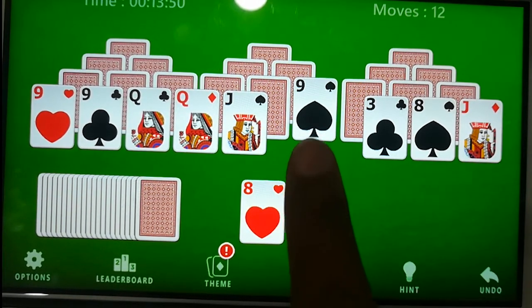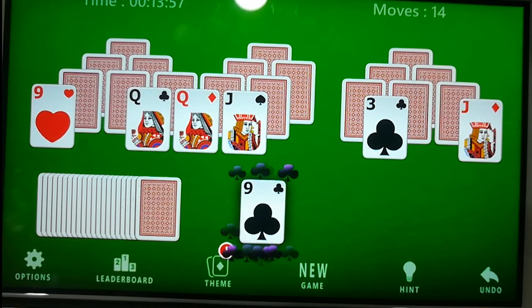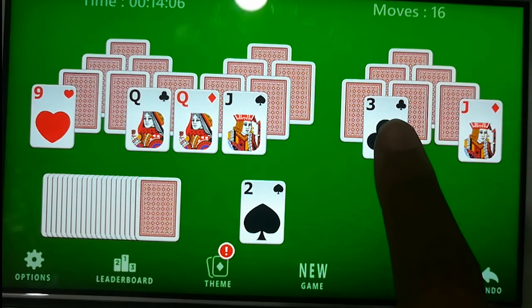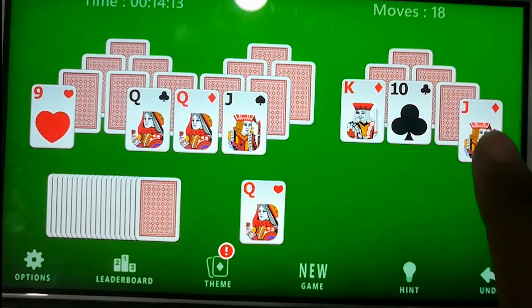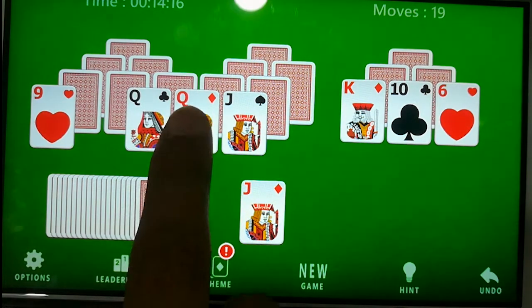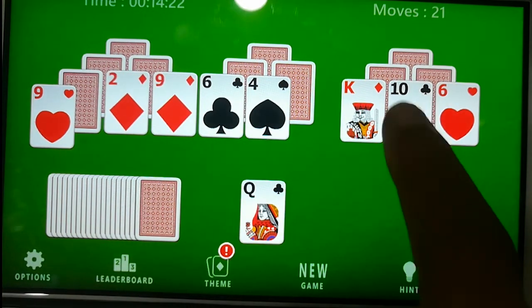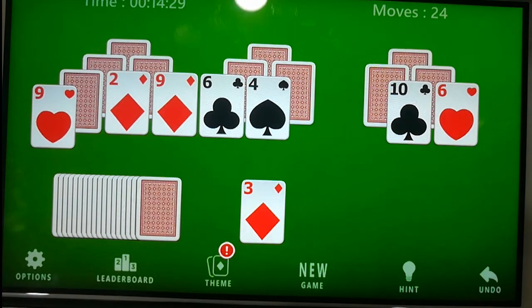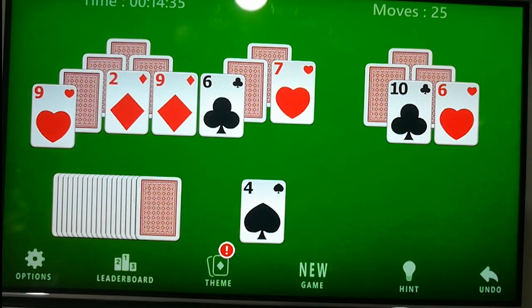We don't have a match, so let's click on the hint. Now we got card eight, and the next number will be nine — eight, nine. We don't have any numbers so let's draw more cards: two, three, two, three, two, one, three. Now we got four.